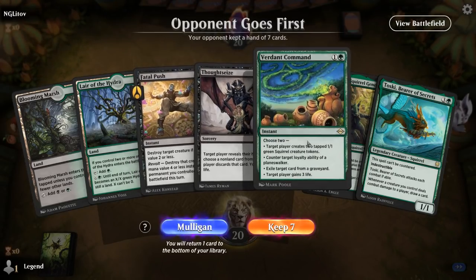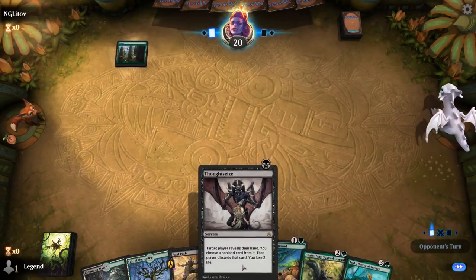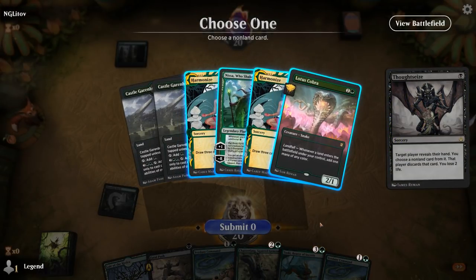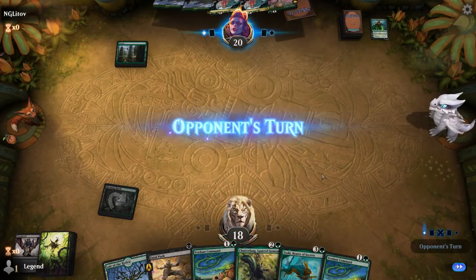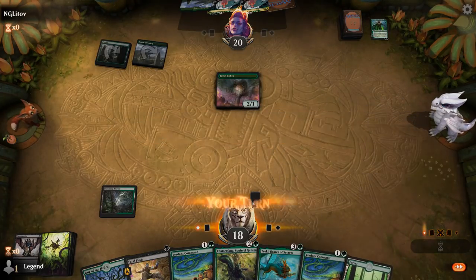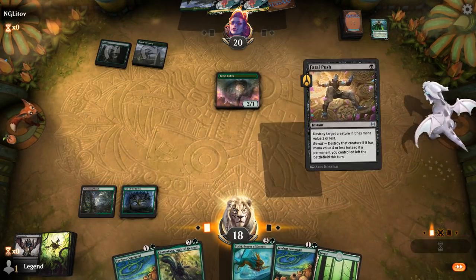We're on the draw with what looks like a keepable hand — got our two 1-mana interactive spells. Lead with Thoughtseize. Opponent is on a green ramp deck — we can Fatal Push Cobra. Probably want to take Nissa even though double Harmonize can refill the opponent's hand nicely. Going to have to try and apply early pressure, maybe draw a lot of cards with Verdant Command plus Toski. For now, I think pushing the Cobra makes sense.